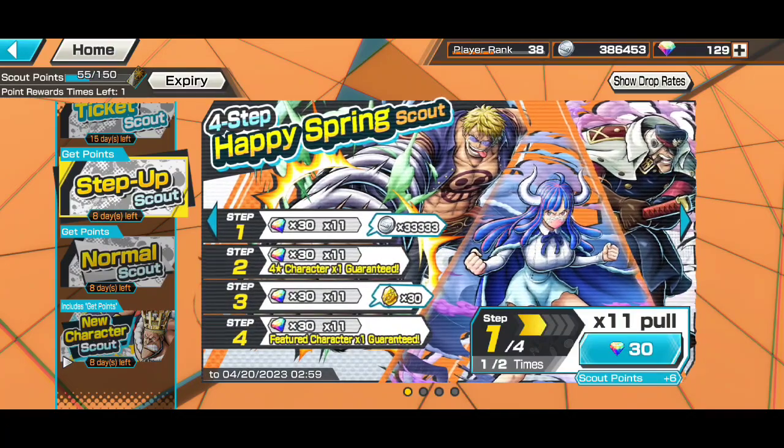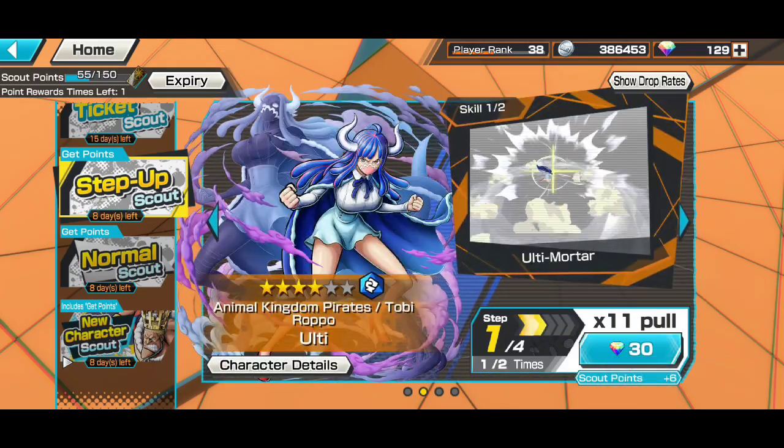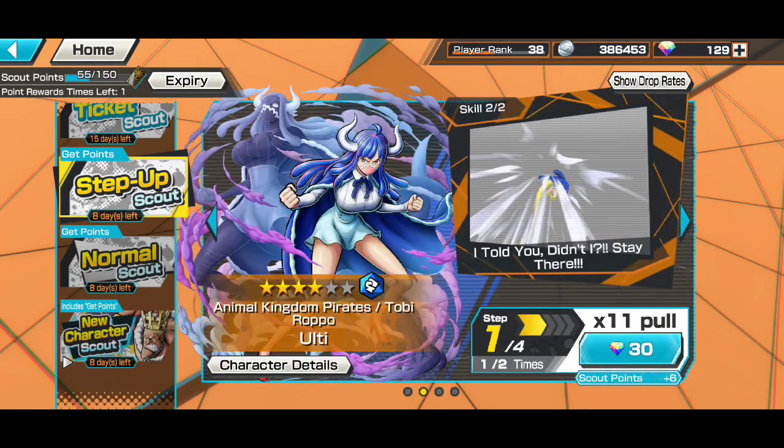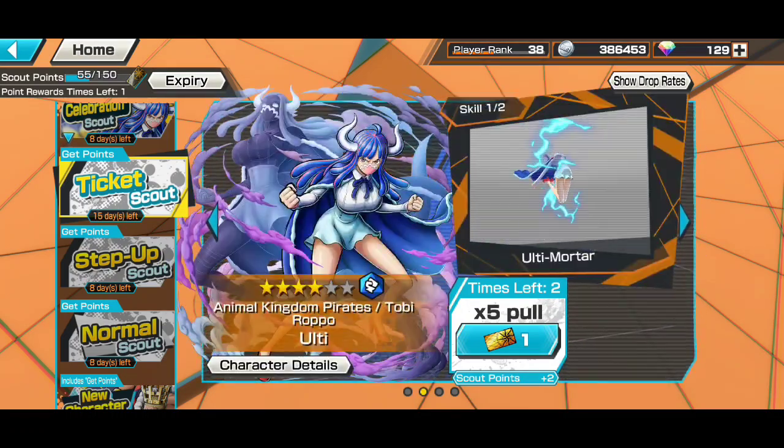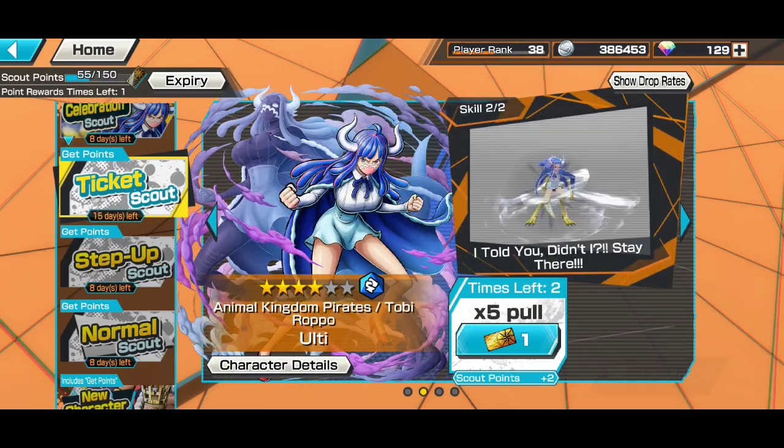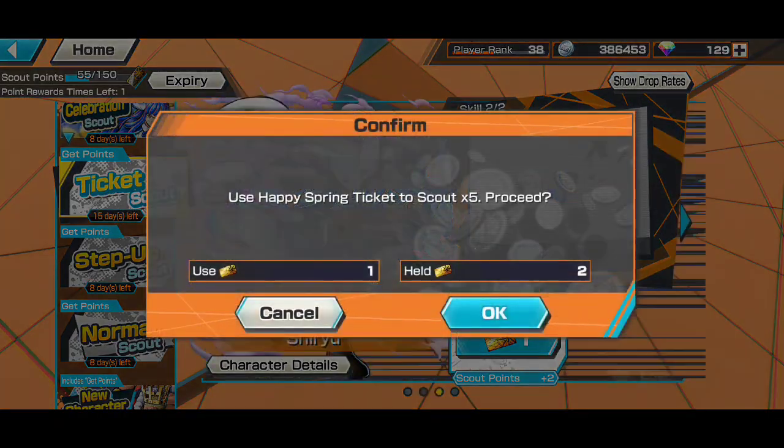If you want to summon the normal scout, you can go for it — it only costs about 120 rainbow diamonds for one full round. You'll get some bounty coins and some four-star fragments as well, which is very useful. I'll only be going for the ticket pool — two tickets, five pools total — so hopefully I'll get Uti and do a six-star gameplay video for you guys.